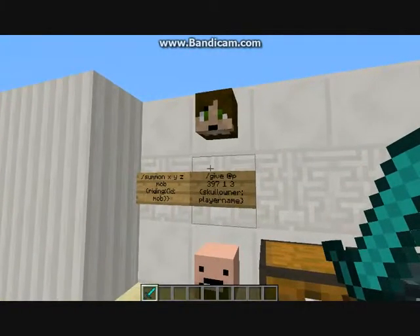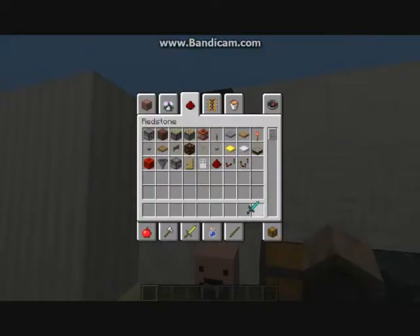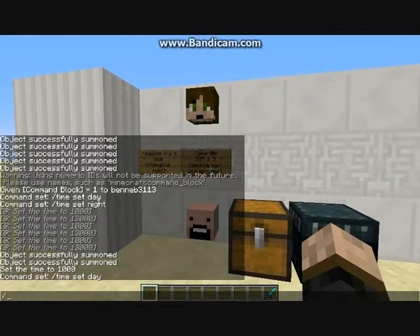This one is getting someone else's player head. It's actually more of the slash give command - you can use the slash summon command for this but I think the slash give command works a bit better. After the skull owner you can put any skull you want, but make sure it's got all the capitals in it.